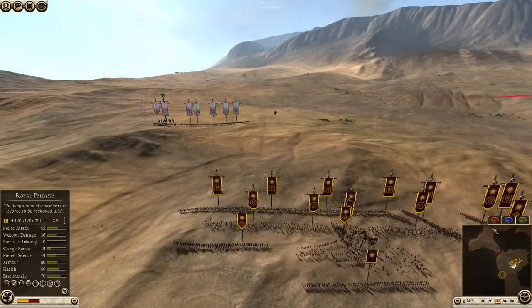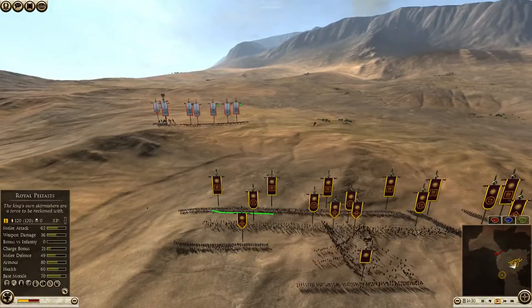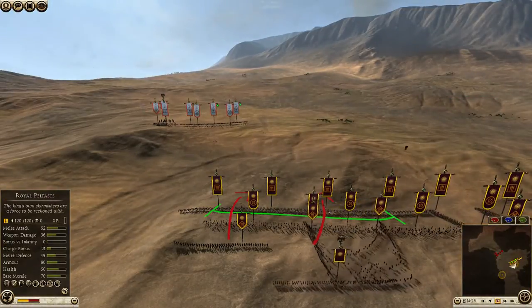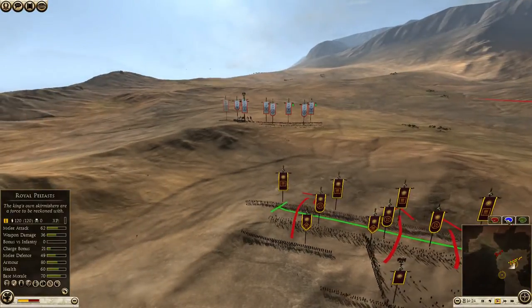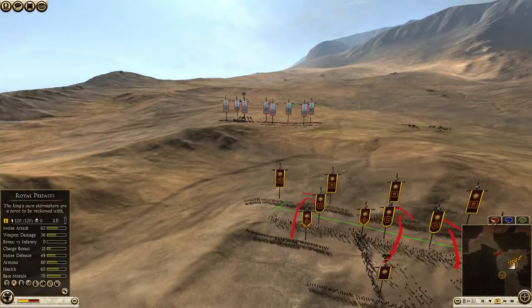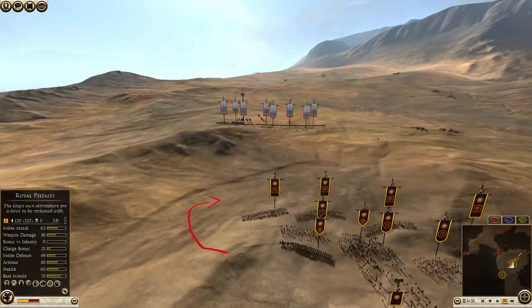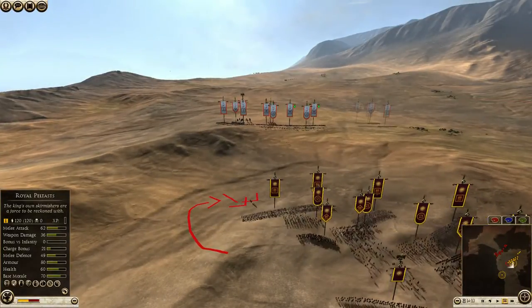They can both support the main engagement by throwing their javelins above the heads of the engaged troops, or ideally they can flank around and fire javelins very effectively into the backs or to the sides of units.